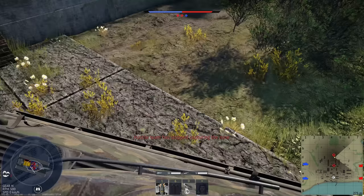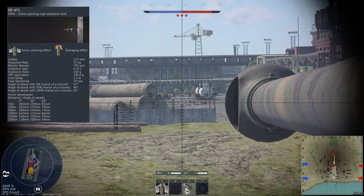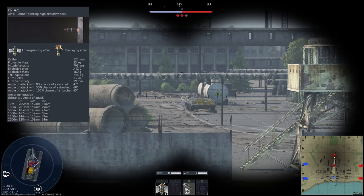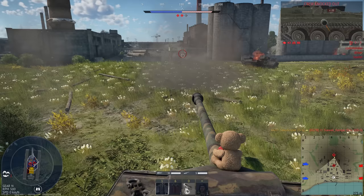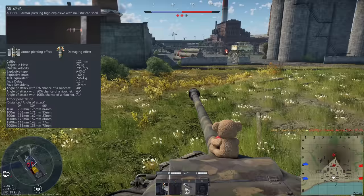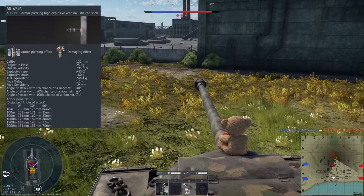We have several ammunition choices available. First, we have the BR-471, which travels at 795 metres per second and contains 250 grams of explosive filler, giving it very good post-penetration damage. It also has reasonable penetration — at point-blank range it can penetrate over 200mm of armour, and at 500 metres it can still penetrate over 180mm. We also have the BR-471B, which is basically a clone of the first shell except it has better angled penetration characteristics, performing slightly better against angled armour with the same penetration and post-penetration damage.